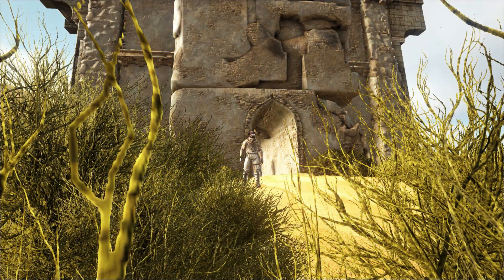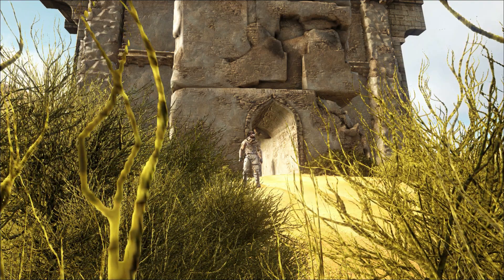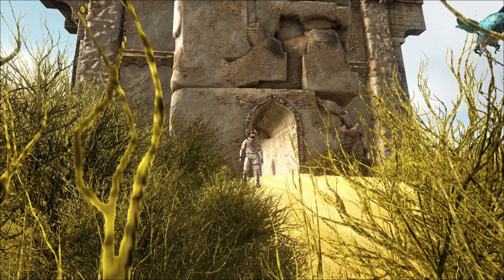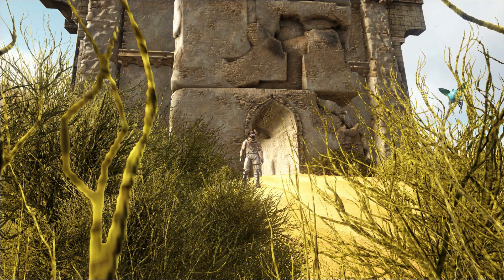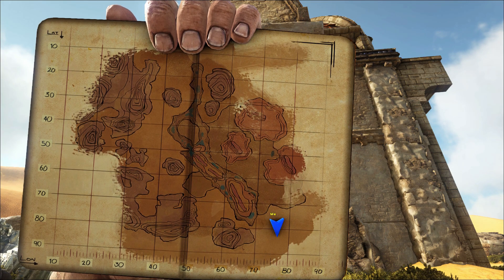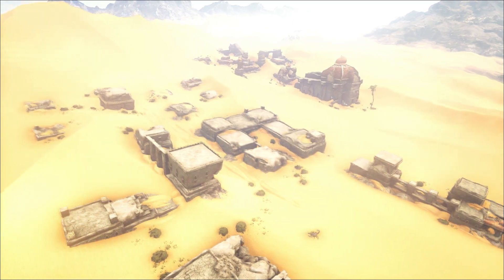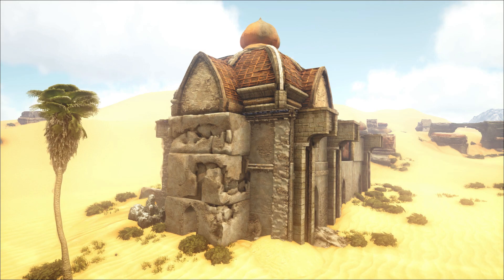Hey everyone, welcome back to another artifact. Today we're going for the artifact of the destroyer — probably a decent little cave actually. I've really enjoyed this cave. It is full of very dangerous creatures but we're going to kick their butt today. We are located here on the map just for those of you who are trying to find it. You've got the ruins around and you're just looking for this big temple here in the desert and you will find it.